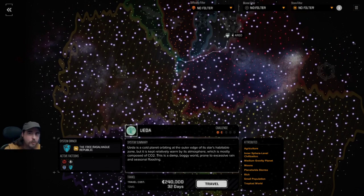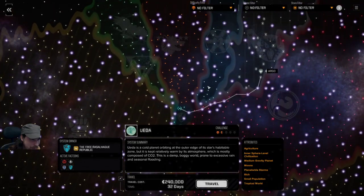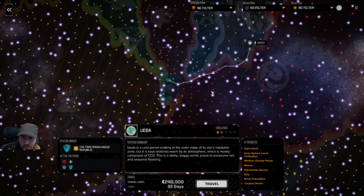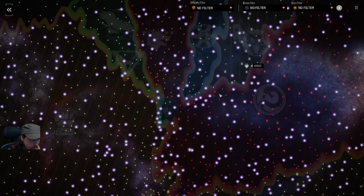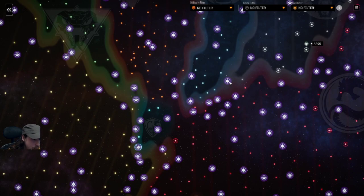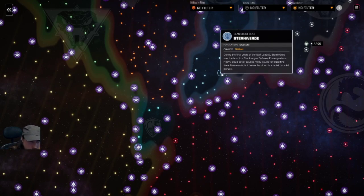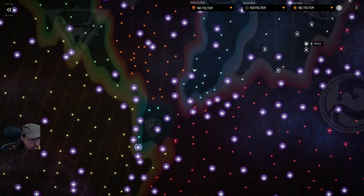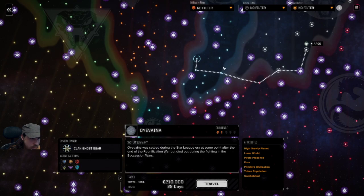The new Inner Sphere tech comes out as well — newer and shinier toys that come out canonically when they're meant to be released on the timeline. If you want to try to defend the Inner Sphere against the clan invasion, you can come up here and get involved. The invasion happens as it should around 3049-3050. The clans are all balanced by Harry — the weapons, the mechs — he's done a pass on everything.